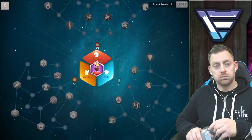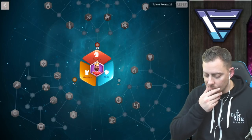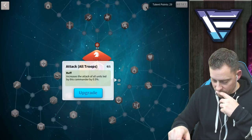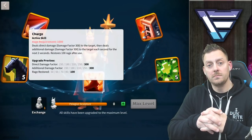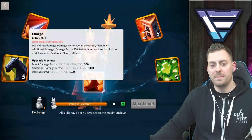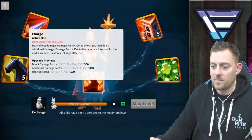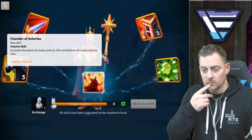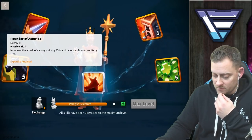Today we're maxing out his skill tree. The skill tree is all about regenerating a ton of rage. His first skill has a damage factor of 300 and an additional damage factor for the next two seconds of 300, then a rage restored on top of that for 100. Just by having that maxed out, you're dealing insane damage and have an insane rage restore. His second ability, Founder of Aturius, gives a cavalry attack and cavalry defense bonus of 10 each — pairing with Tau Tau gives you a 40 cavalry attack bonus. You really cannot match that on the battlefield.